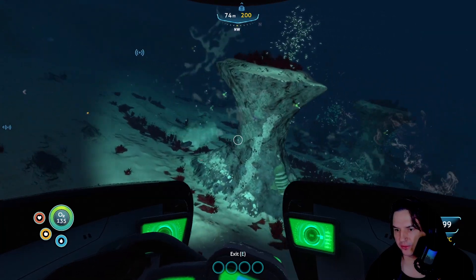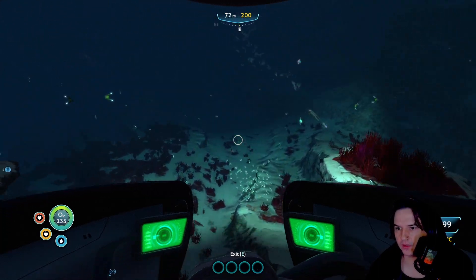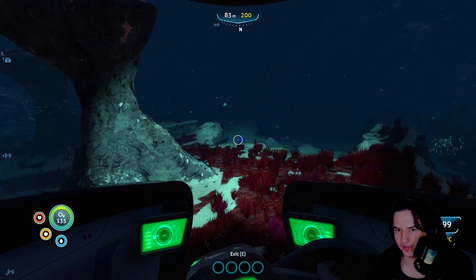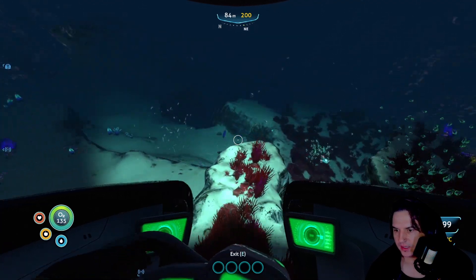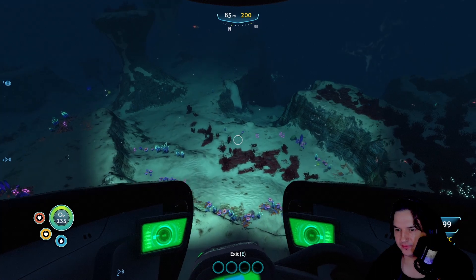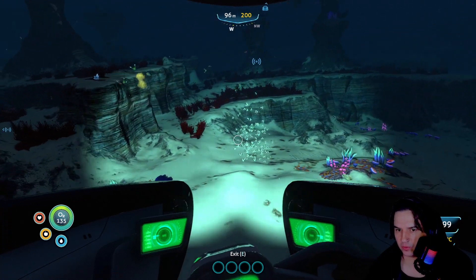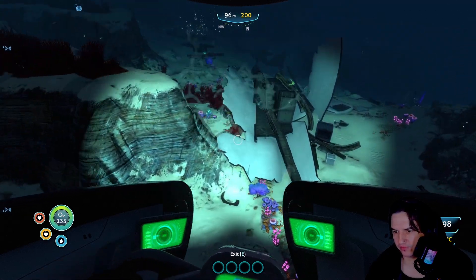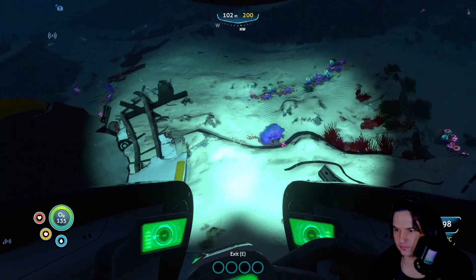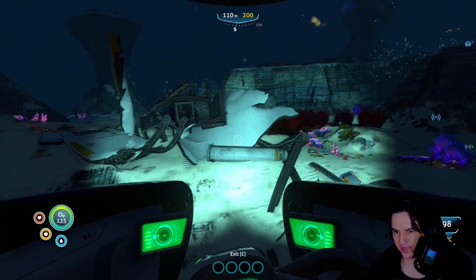We're looking for big openings in the ground - keep your eyes peeled. If we find wreckage before then, it might be worth having a look and see if there's any laser-able doors. I feel like we're at the wrong side for the opening. Here's some - I don't think this is a big one, this is just a little small fragment. There are some vents though, weirdly enough.